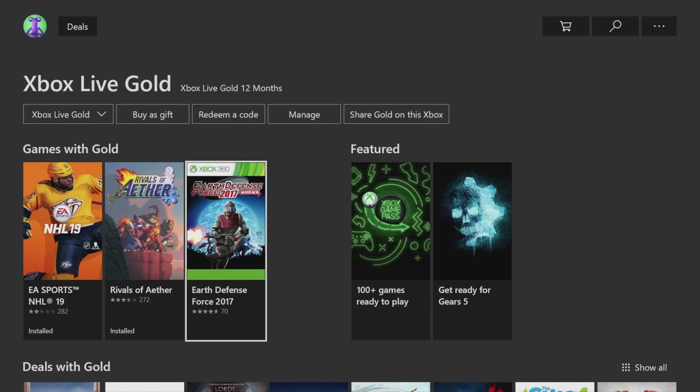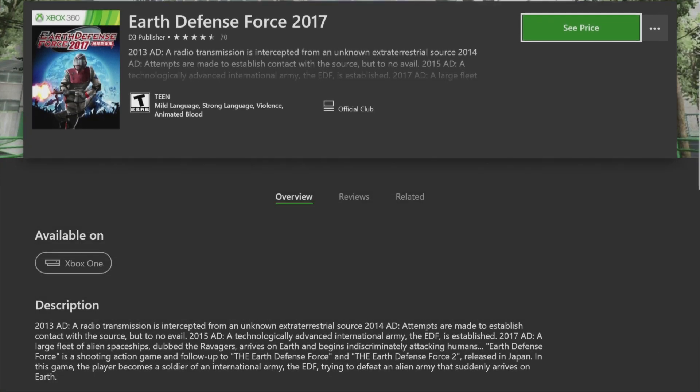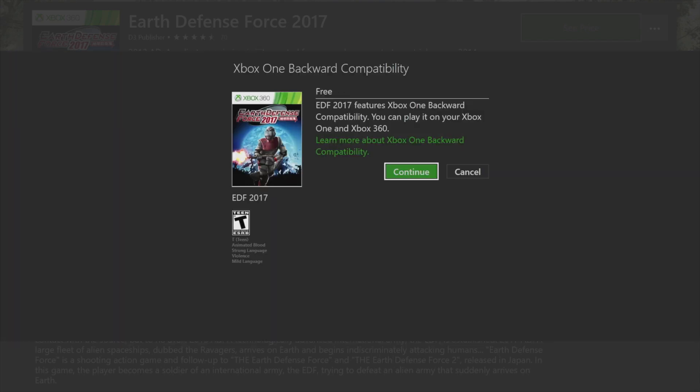Next up we have Earth Defense Force 2017, so let's click on it and scroll down to see the price. You should see something saying 'Free' right at the top — and you can see it says 'Free' right there. It's very important that it says free before you continue on.